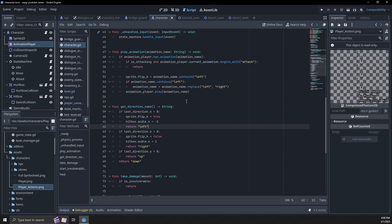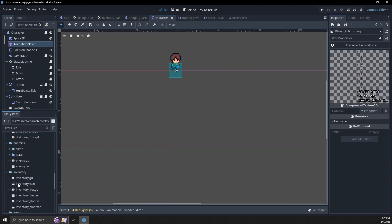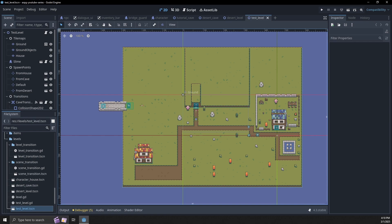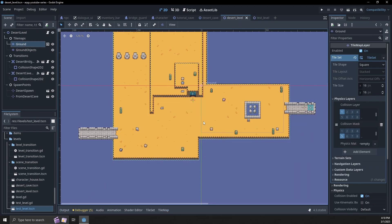Outside of that, I really just want to do a quick look at building some more levels. The last couple of videos have been very code heavy, so I wanted us to just make some more levels and biomes. Right now we just have our cave, house, and our main test level. I went ahead and made a desert level which you can see right here.